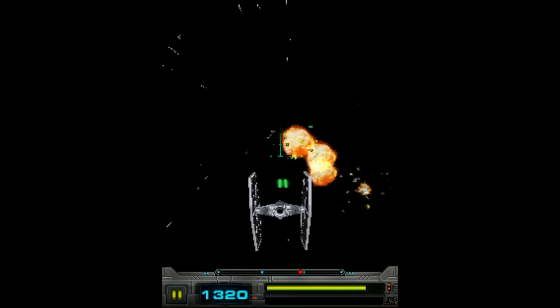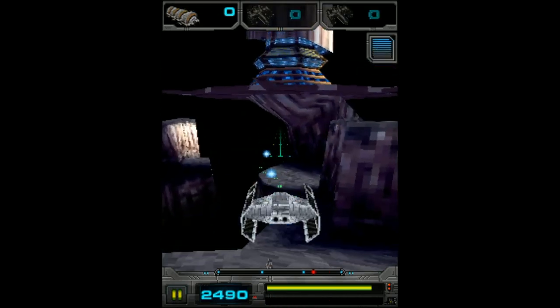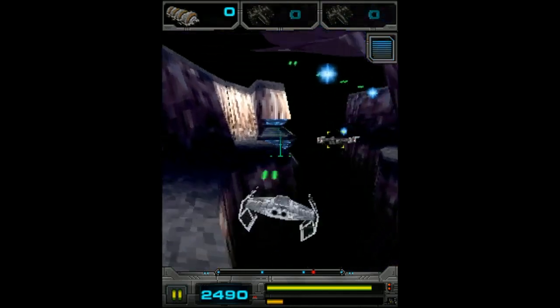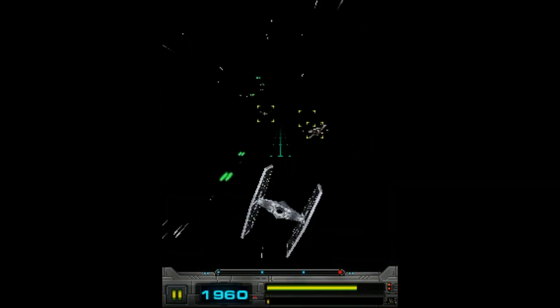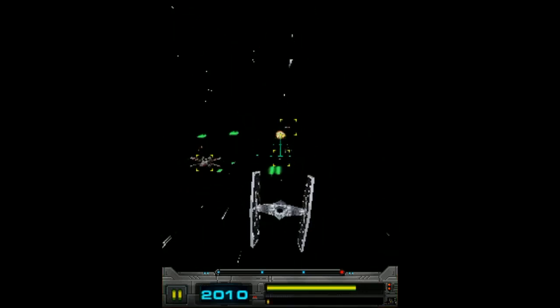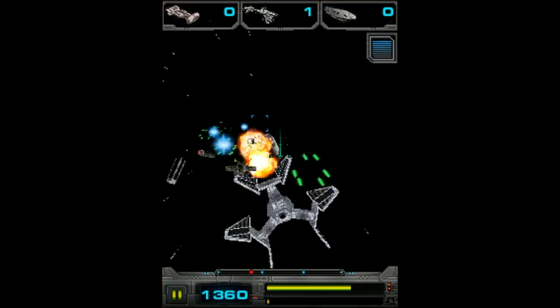In Imperial Ace, players assume the role of an elite TIE fighter pilot during the Galactic Civil War, sometime after the Battle of Hoth. Darth Vader has deployed a fleet of Star Destroyers to counter a rebel uprising on Mygeto, and every starfighter in the Armada is at the player's disposal, from bombers to interceptors.